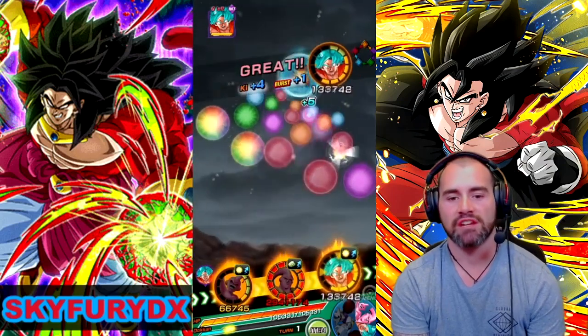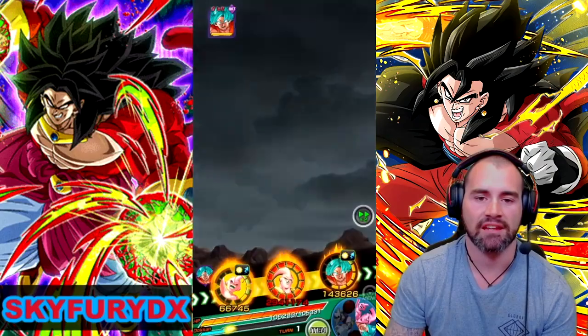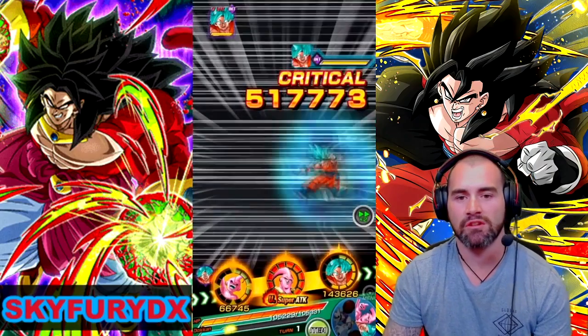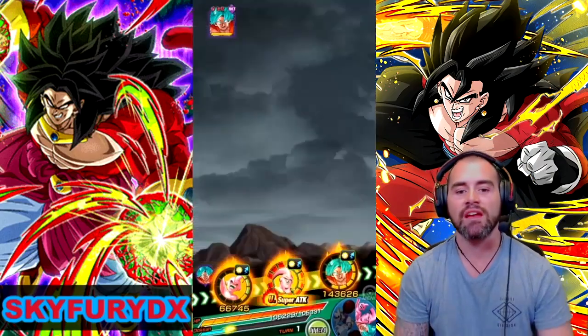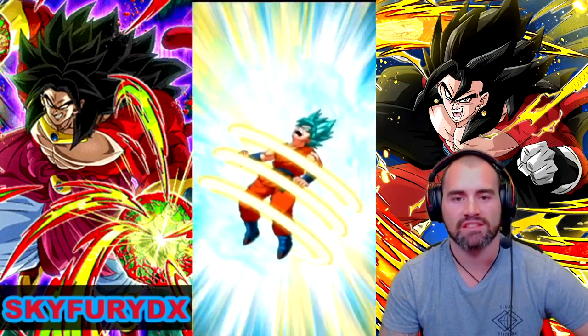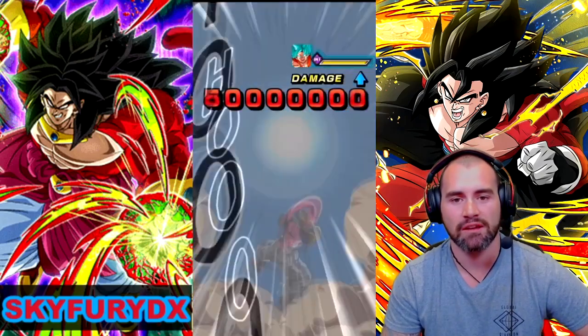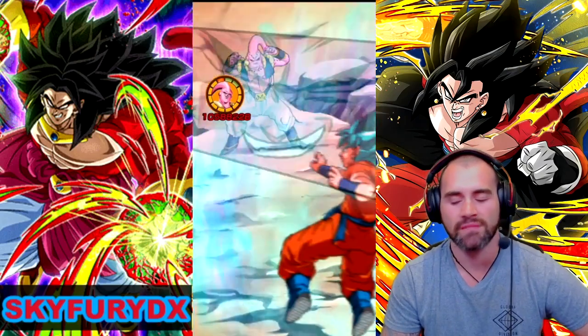Basically what we want to be doing here — I've built Bugo tanks in such a way that he's getting 24% to do an additional as part of his hidden potential system. And on top of that, he has also got a 30% chance to additional as part of his passive. So if we get an additional here, we're going to be looking very, very good. There's the additional.